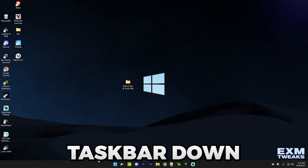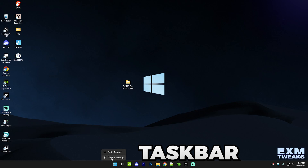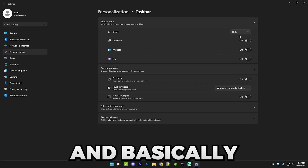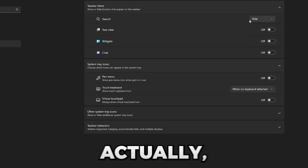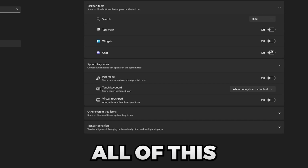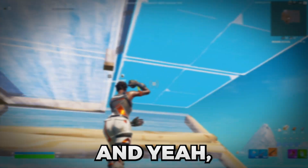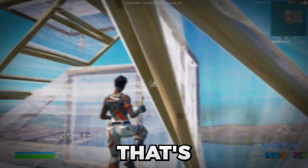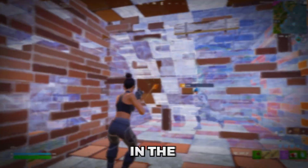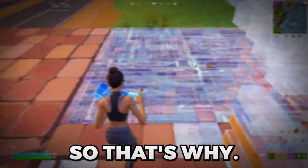After that, optimize your taskbar. Right-click on your taskbar, go to Taskbar Settings, and copy the recommended settings. Make sure the Search icon is hidden and widgets like the weather widget are turned off — these run in the background and take up performance.